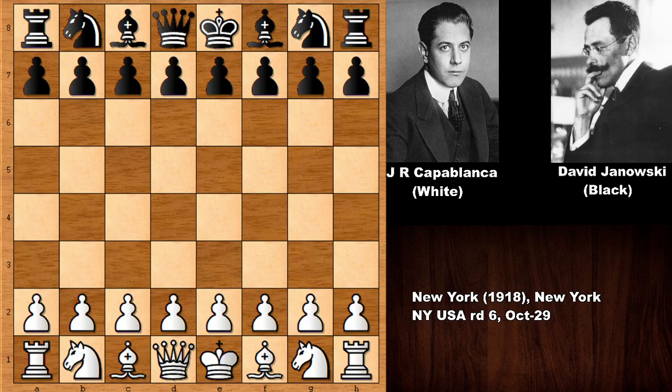Hello everyone and welcome back to another classic chess game from chess history by Jose Raul Capablanca. His opponent is David Janowski and this chess game was played in New York in 1918. Let's see what happened — this is also a classic chess game by Capablanca.